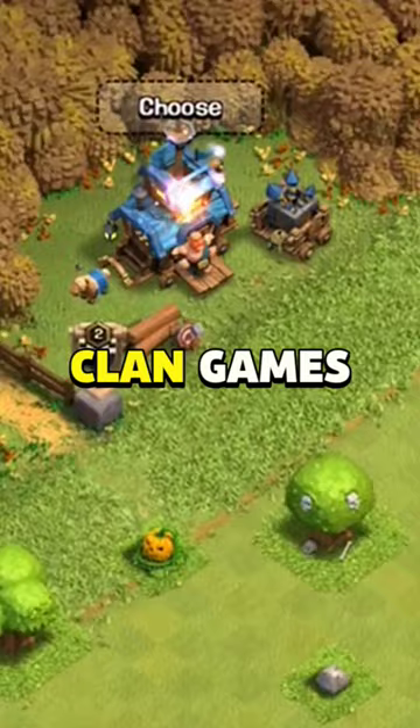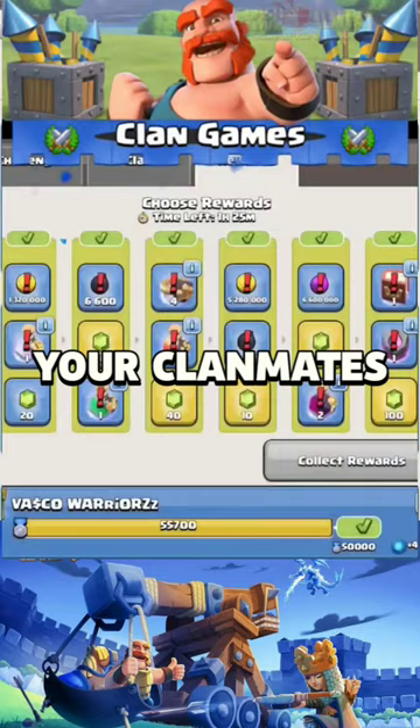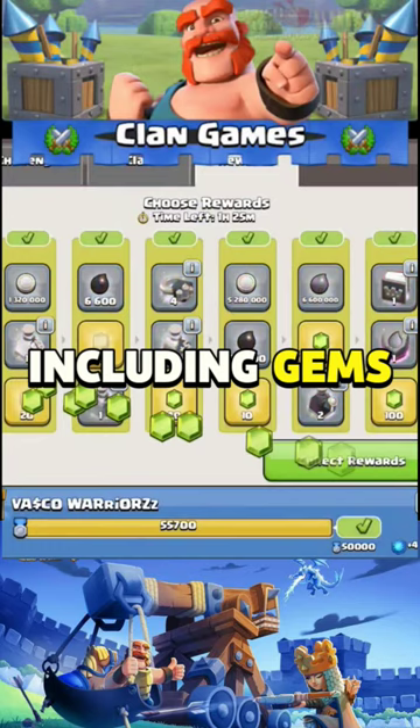Number 2: Clan Games. By completing achievements with your clan mates, you can earn points and rewards including gems. The more you contribute to your clan's success in games, the more rewards you can earn.